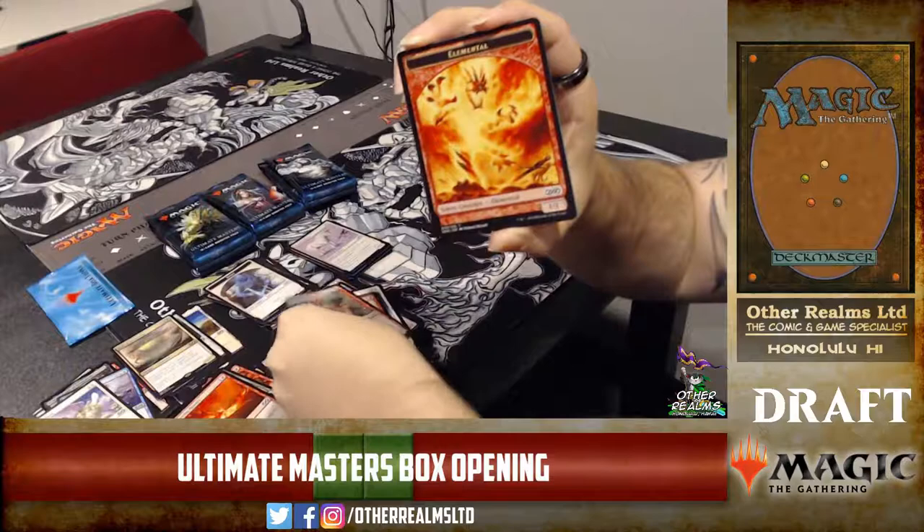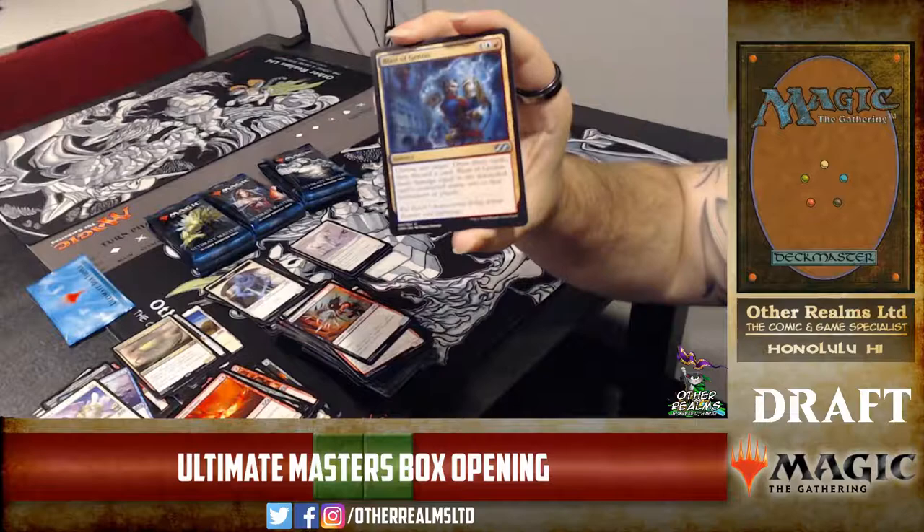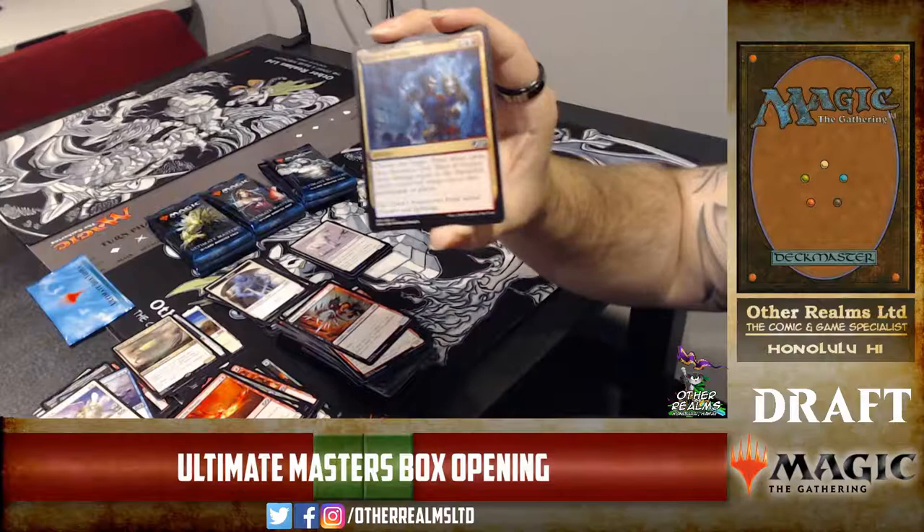I was kind of hoping for a Hellhole Flare reprint — pretty sweet. Unleash turns it into a 4/3. Blistercoil Weird, also from Return to Ravnica — is that new art? No, same art. Six mana: choose a target, draw three cards and discard a card, and it deals damage equal to the discarded card's converted mana cost.